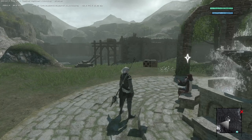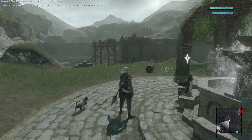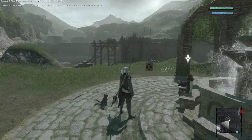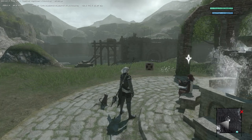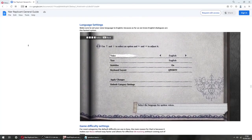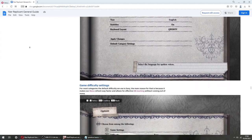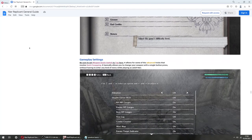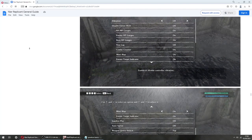Hey, so this is an introduction to Replicant's speedrunning. You're gonna get to know some basic tricks we use to move around faster as well as how to make combat more effective. For game settings, I recommend checking out the general guide — it's in the description. You can find anything there as well as the whole speedrun tech I will be talking about here, but explained in detail and with video examples.